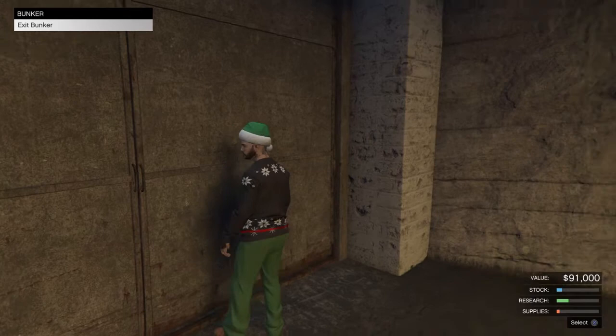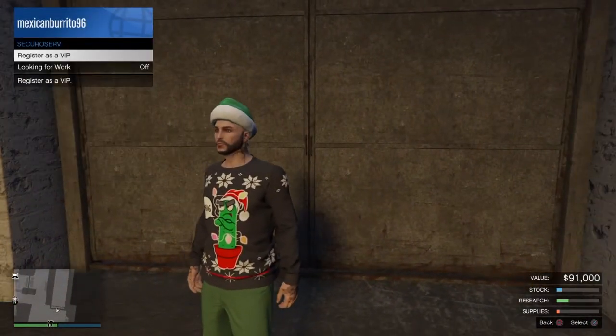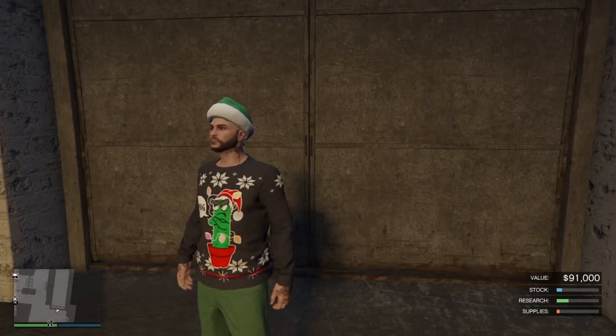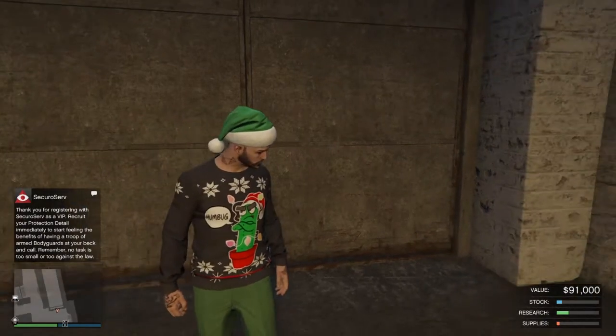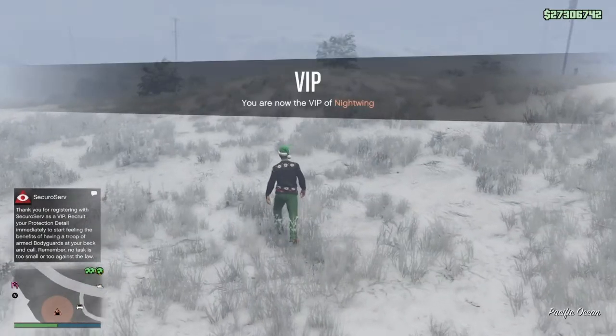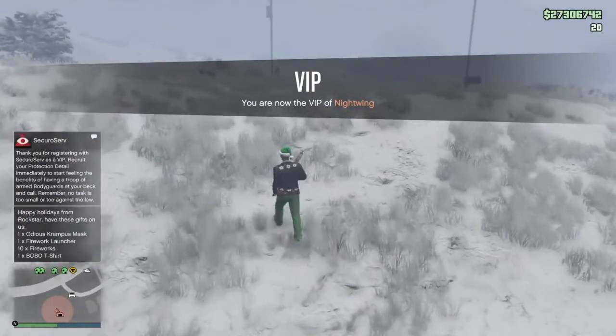These items are available today only. Everyone is going to be getting three of the four items. The first item is a Dian Krampus festive mask — everyone gets that — along with the firework launcher and 10 rounds of firework launcher ammo. The fourth item is random: you get a special top, a random special top.